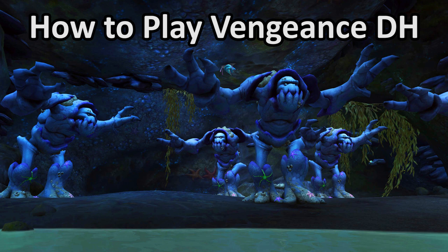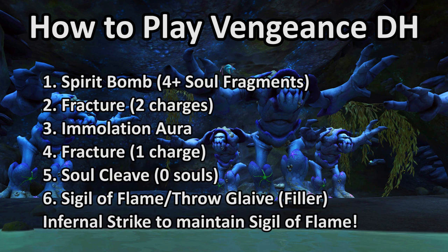Now let's get down to the nuts and bolts of how to play the class. DH has a simple but fun offensive priority, primarily because it doesn't really change whether you're fighting in single target or AoE, but it is pretty fast-paced. The primary rules are that you never want to go over the cap on Soul Fragments, which is 5. If you're at 4 or 5 Souls, go ahead and consume them with Spirit Bomb, then proceed to generate more with Fracture and Immolation Aura. Always try to keep Immolation Aura on cooldown and keep at least one charge of Fracture on cooldown. Also keep in mind that moving close to Soul Fragments consumes them, so moving around carelessly can be a significant DPS and healing loss — always be deliberate with your movements.